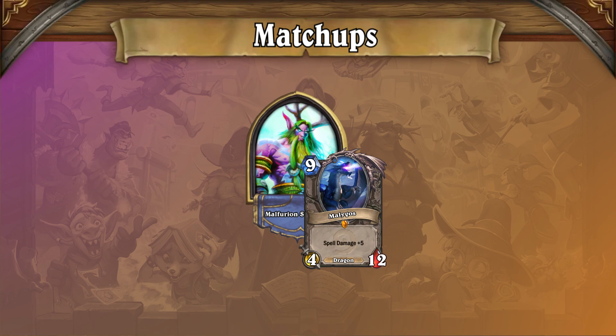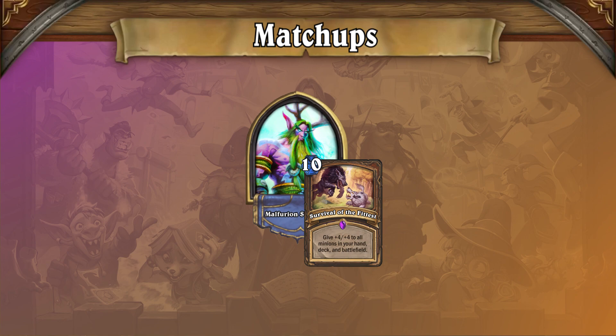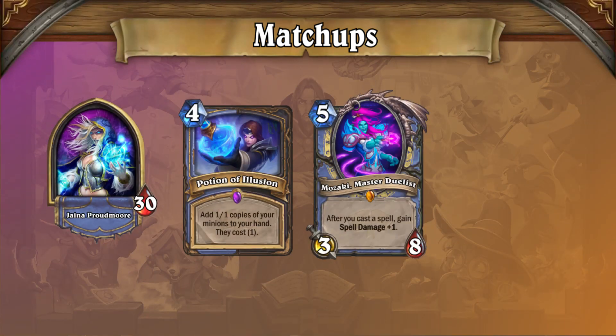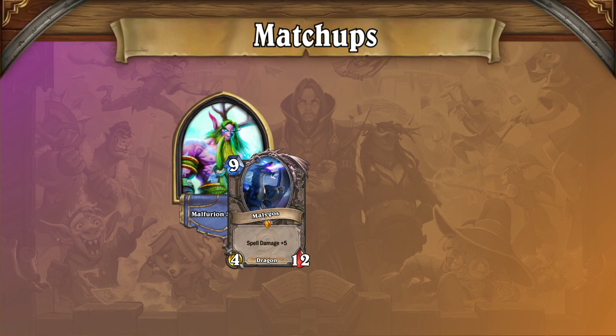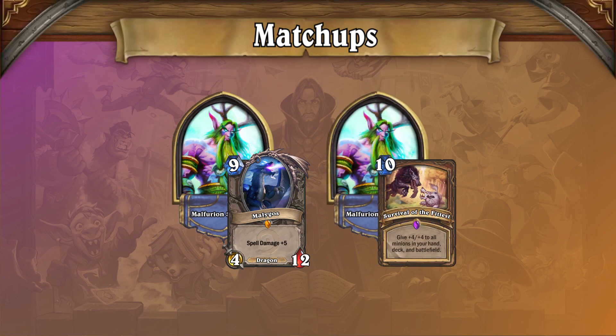Other matchups are still mostly undiscovered. Malygos Druid has a good overall matchup spread because it is a Druid deck and all the Druid builds are strong right now, but the nuances of how it compares to other Druids in the more uncommon matchups are still up for debate. Pre-nerfs it was definitely slightly worse than Guardian Druid overall, but that may well have changed. One note that should be made is that there are several different OTK Mage decks out there at the moment which are being used as Druid counters, and Malygos Druid fares significantly better than Guardian Druid against those.